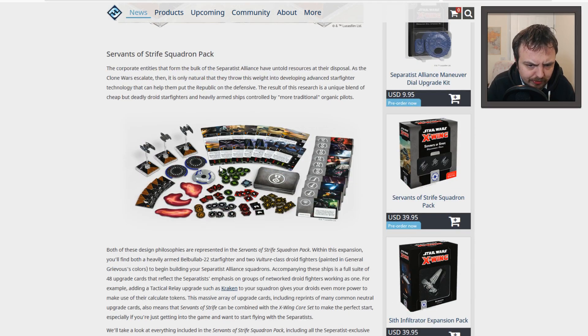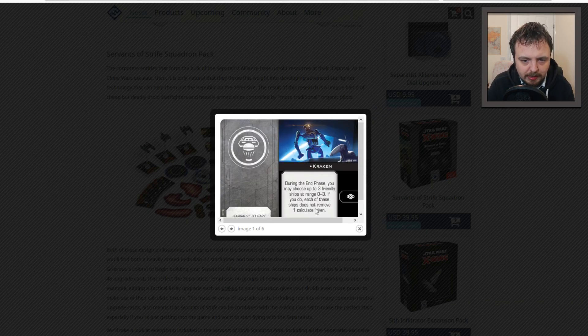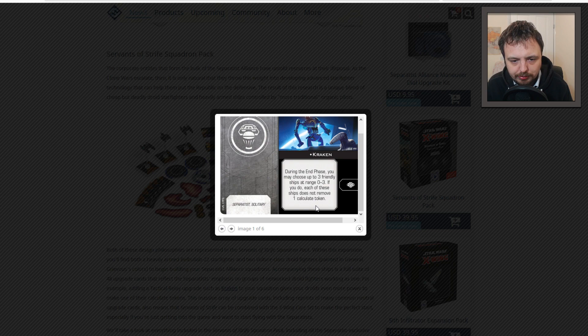I'm not sure what these are — I don't know if you can see my mouse, they look like extra debris I guess. Obviously the Separatists have a lot of droids so that's a lot of the theme — it talks about droid pilots and that kind of thing. Kraken is a card you can get with it: during the end phase you may choose up to 3 friendly ships at range 0-3; if you do, each of those ships does not remove a calculate token. You can sort of see the theme there.